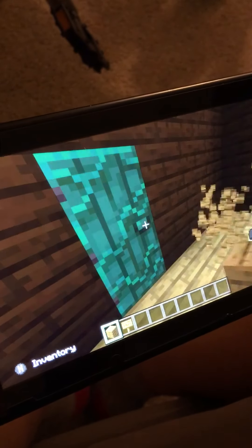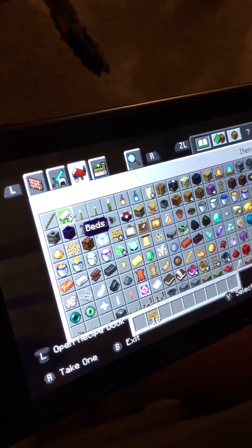My bedroom is over here with a blue warped door. Let me get these things out of my inventory.